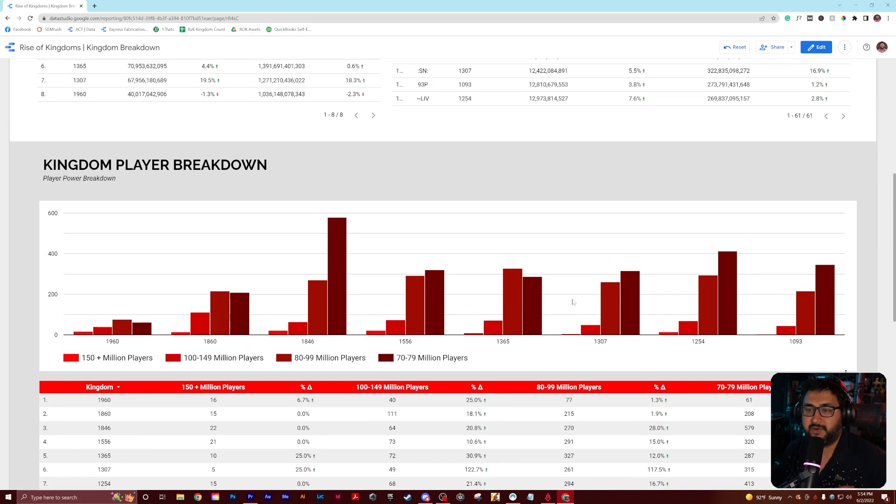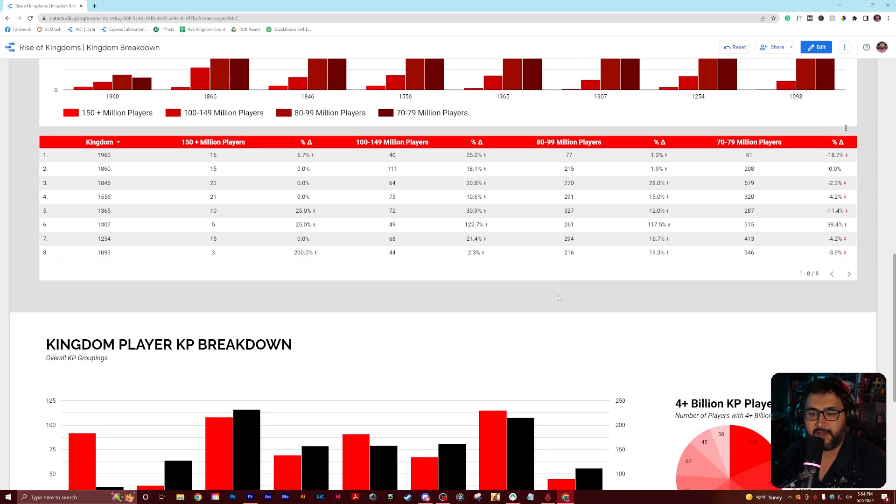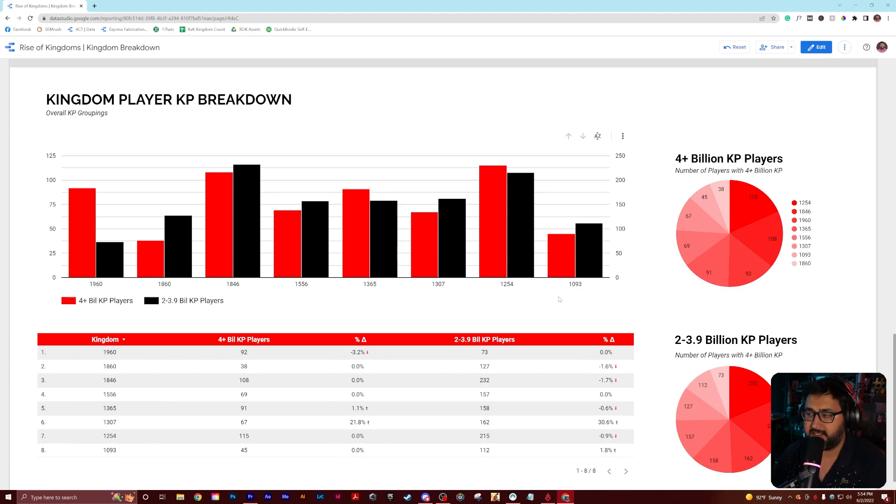I am looking at adding some sort of comparison data so we can get line charts of kind of over time. I'm going to be working on that — hopefully we'll have it next series. If y'all like that kind of stuff, let me know. If you have suggestions on different charts and graphs you'd like to see, let me know. I'm also looking for better ways to pull the data. I would love to include more kingdoms, but these I have to manually pull myself. So if you have suggestions on that, leave a comment or send me a DM in Discord. Out here, the 2 to 3.9 billion KP — we see increases and decreases. Sometimes that has to do with people shuffling over or they just migrated out.